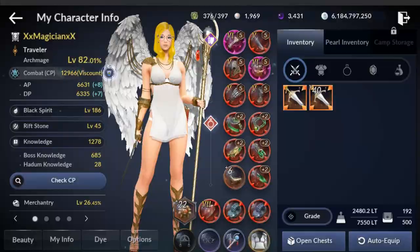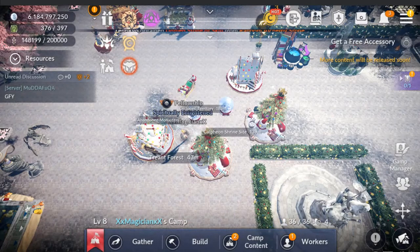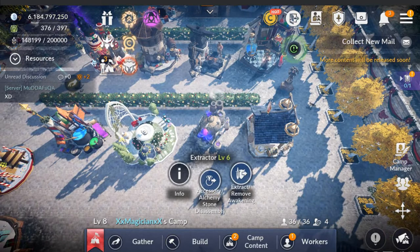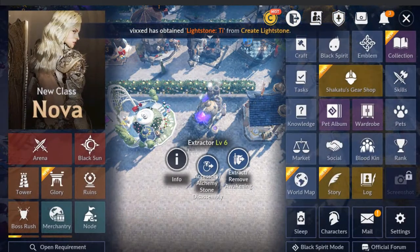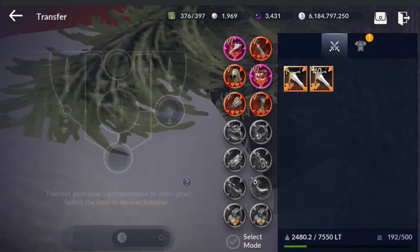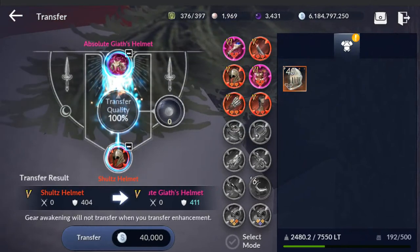Let's go ahead and go to the camp. I wanted to show you something. If you come over to your extractor — actually, it's Transfer Enhancement. So if you're thinking, okay, I already have the pink helm, I'm just going to transfer it anyway — you go to your Black Spirit, Transfer Enhancement, click on the pink helm, click on the red, and go to Transfer.